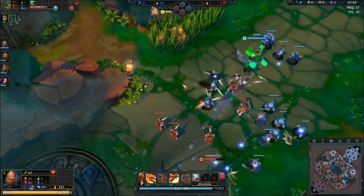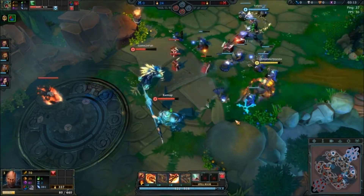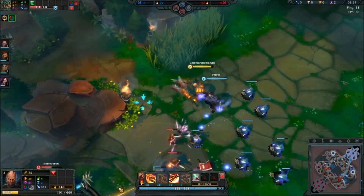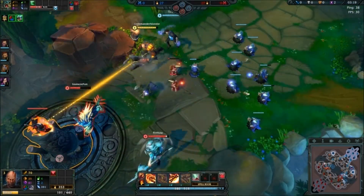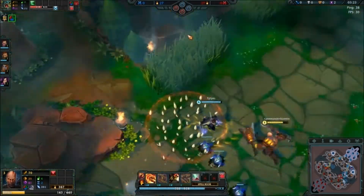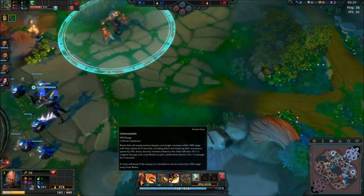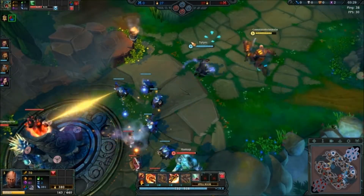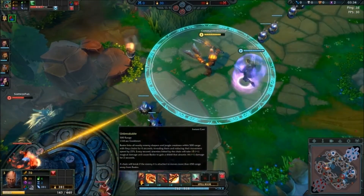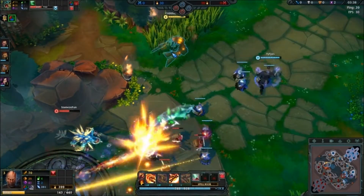Unfortunately I cannot dive because I have no escape after the stun. It works on Shapers and Jungle Monsters, so he might be a good jungler. Though I'm not sure — normally you need damage in the jungle, at least on level 1.